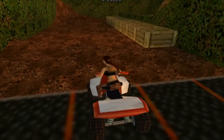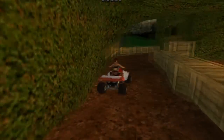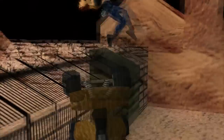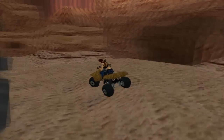Next up is the quad bike, featured in Tomb Raider 3 in three different areas: Lara's home, the Nevada desert, and India. For me, this one is the most fun to drive. It's incredibly easy to handle, it's fast, you can ride over virtually any terrain, and it's pretty hard to crash.